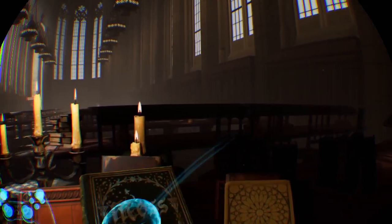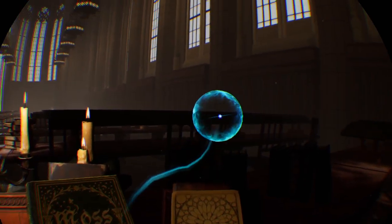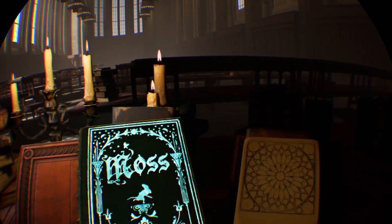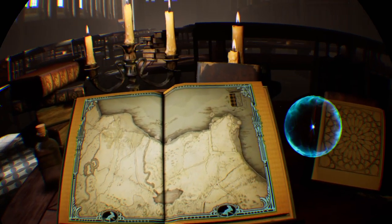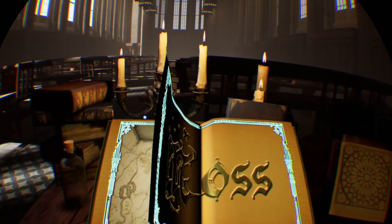The game is set in this book in the library. This floating orb you see is my controller, and you use it to manipulate things in the game. I move my controller onto the book, pull the trigger button, and open up the book — that's a really cool feature. Then I turn the page.